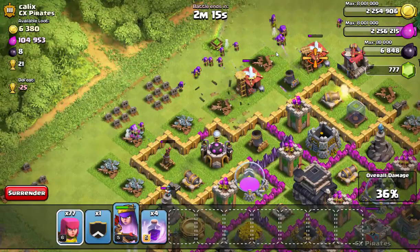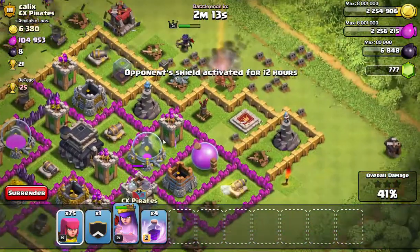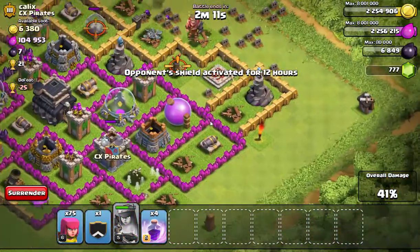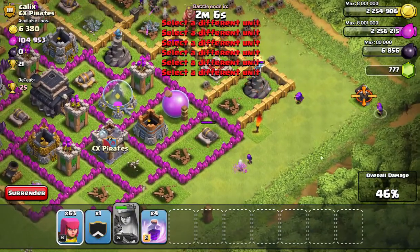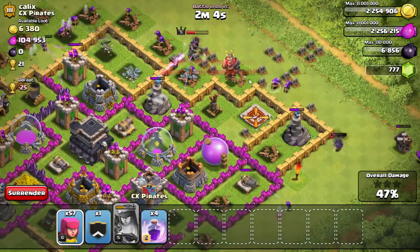Now let's see where we're going. Take out that mortar since it shouldn't be there. My Archer Queen's taking some damage so let's fix her up. Going for 50% — would be nice, we should get 50.